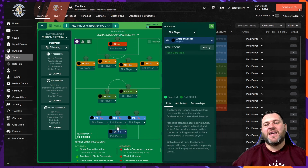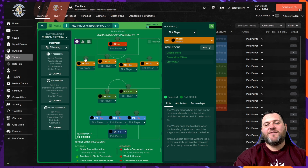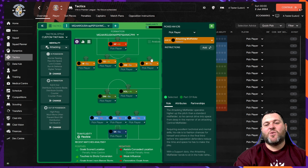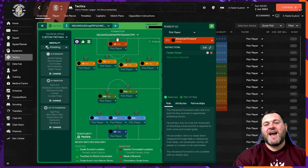Starting off with the sweeper keeper set to support. You'll have three ball-playing defenders all set to defend, a defensive midfielder set to support, a segundo volante set to attack, a left winger set to support, a shadow striker set to attack, an attacking midfielder set to support, a right winger set to support, and at the top of the pitch an advanced forward set to attack.